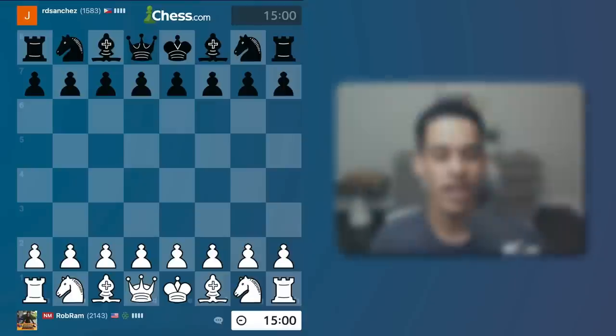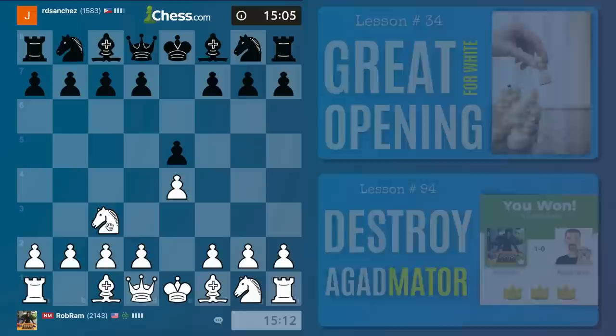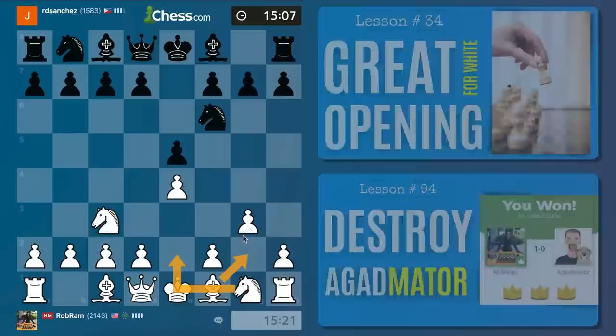All right, we got the white pieces. I'm going to play e4, and e5. Now I'm going to go knight c3. Those of you who have been with me for a long time know exactly what we're going to play - Vienna - but we're going to play it with the fianchetto on the king side: g3, bishop g2, knight e2, and just get to the middle game.